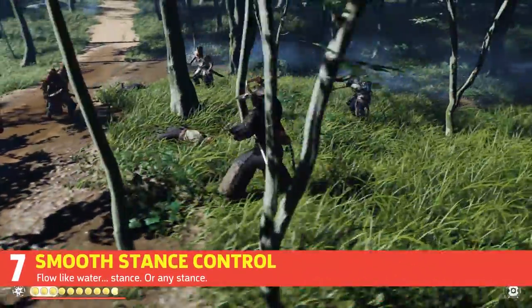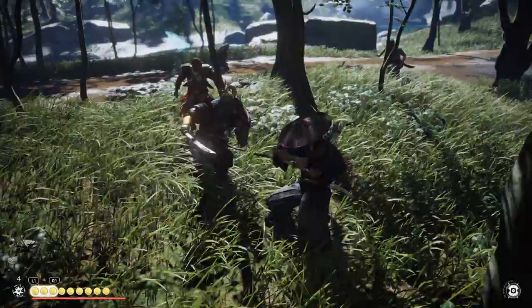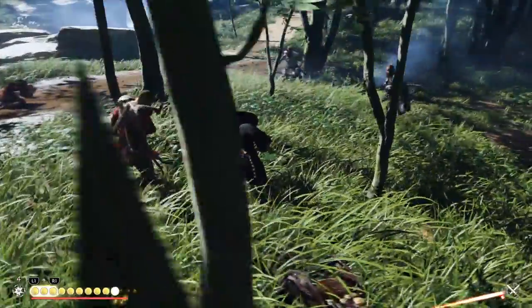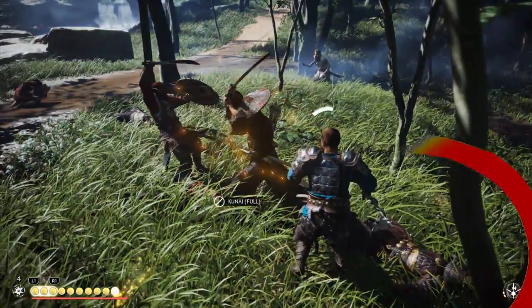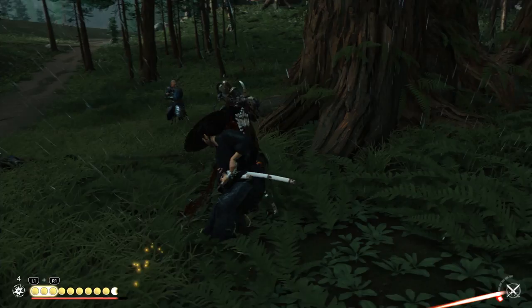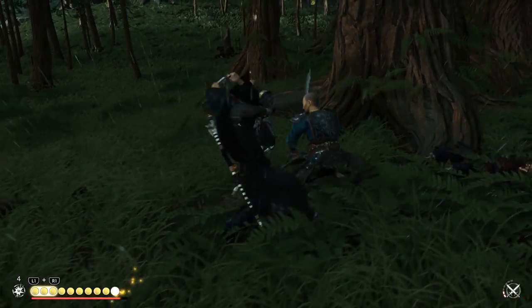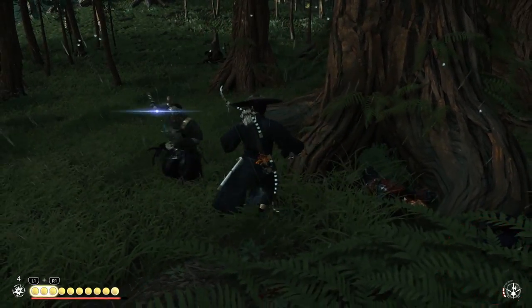An important habit you should develop as you get stronger and acquire more stances is to make switching stances against enemy types second nature. Getting into the natural flow of changing stances quickly and smoothly gives you a huge advantage in stagger damage output and puts much more pressure on the right opponents, especially during hectic mob fights. Remember: Wind goes against spearmen, Moon goes against brutes, Water against shieldmen, and Stone against regular swordsmen. This will give you a huge advantage in your battles.